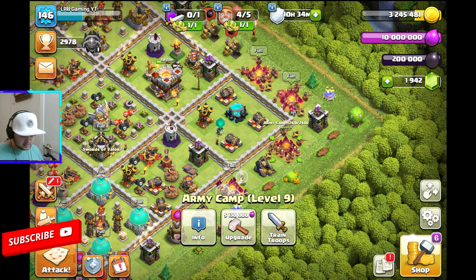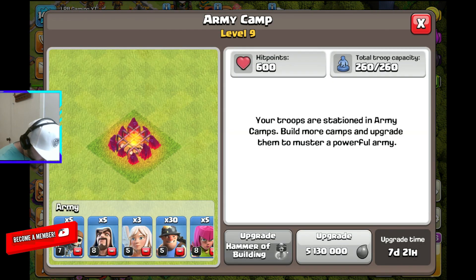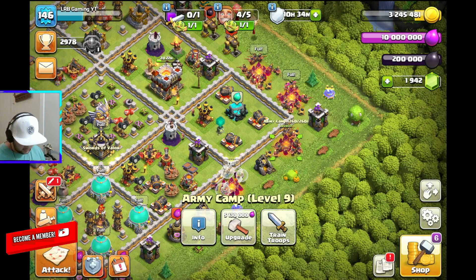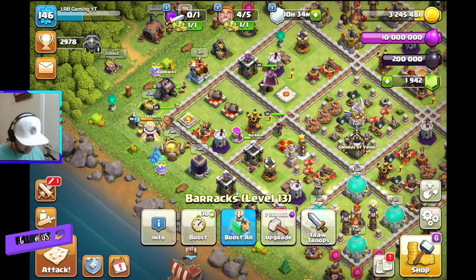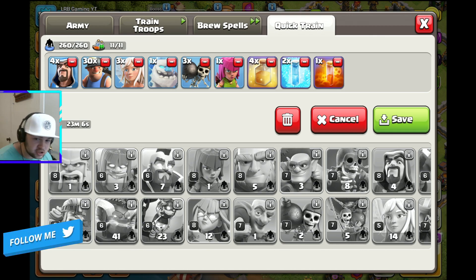Anyway, let's go ahead and look at the strat real quick. We've got a mass miner mixed with the ice golem to help the queen walk better. So right now my ice golem did not train. I'm gonna look at this loot quickly and give you my secret quick trains. Here we go: four wizards, 30 miners, three healers, one ice golem, three wall breakers, one archer, four healing spells, two freeze spells, one poison, and CC troops. You only need CC troops to get a three-star. I'd recommend getting either a yeti, an ice golem, or some poison — or get both, you can fit both in a Clan Castle.